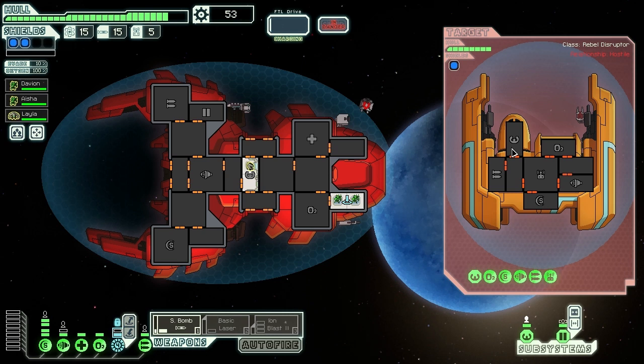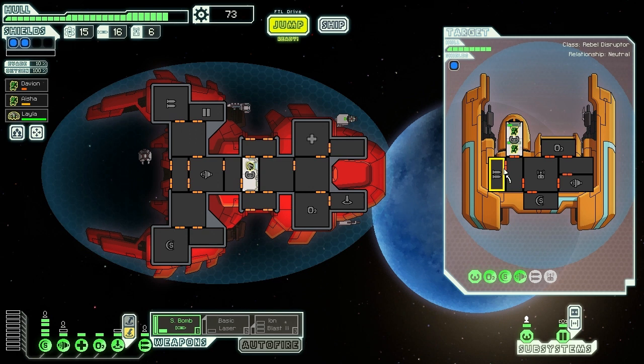These guys don't have a medical bay so I'm just slugging it out. They've got two beams, a beam drone, and another beam - so again, not going to waste my S-bomb. Two of their crew gone, third one coming in now. We should take him out without casualties. That guy's going down - and there we go, dropped him. Beaming back and back to the healing bay.